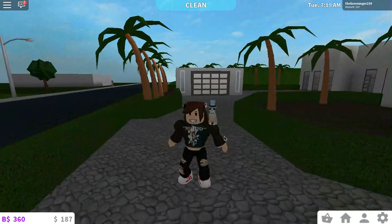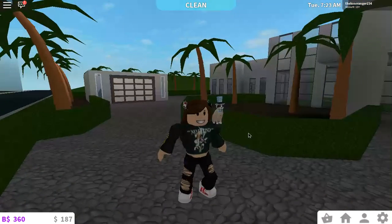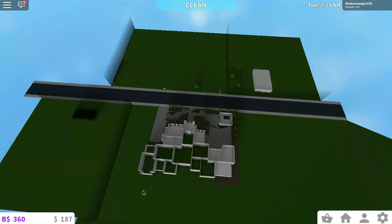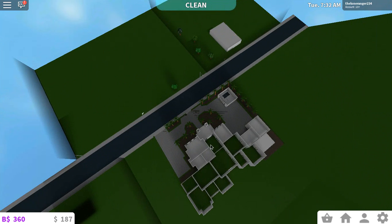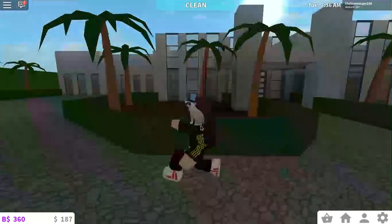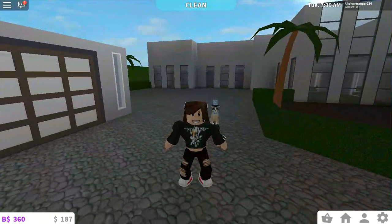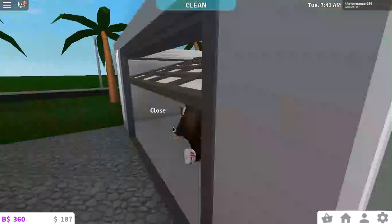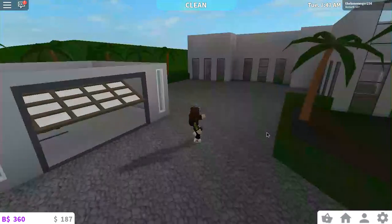Hey guys, welcome back to another video. It's the 90s Gamer known as the Lone Ranger, and today we are back on Blocksburg. I just want to mention this house right here will be extended to the back. My car is right there and I have all the palm trees along here. It looks cool — it's gonna be cool when it's done and I'll give you guys a full tour. I'm not deleting this house; this is my garage with my car inside. He's just gonna be sitting in there while I do the build.